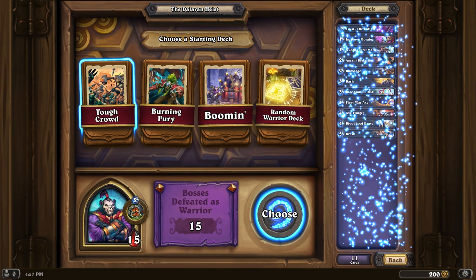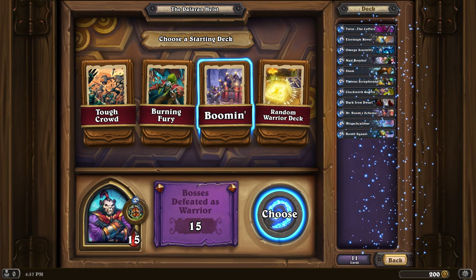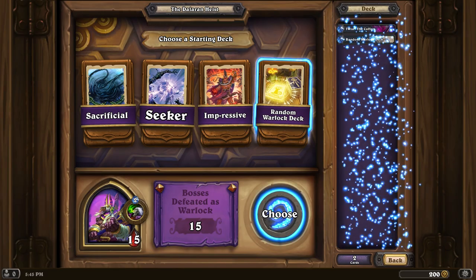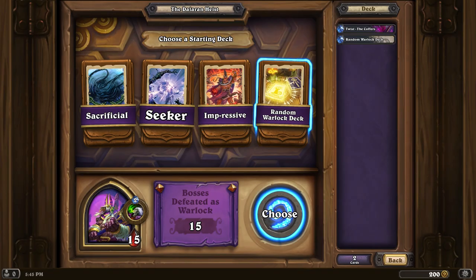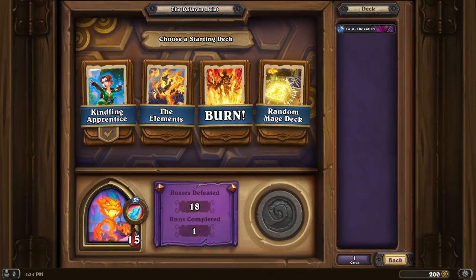You'll also be able to unlock new starting decks. Each has its own combination of themes and helps you start out in a different direction, but it's still up to you to adapt with your choices. Every class also has a random deck, which has been a favorite among many roguelike players on our team. And don't worry, we make sure you start out with a decent curve. As a side note, we'll be tracking your victories on all of these — per hero, per location, per hero power, and per deck. That's a lot of tracking.